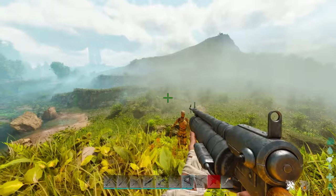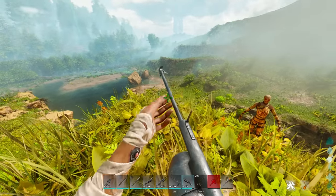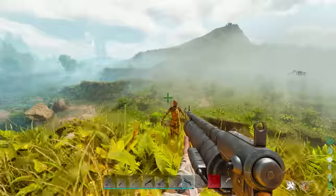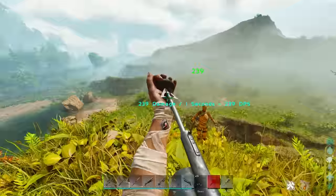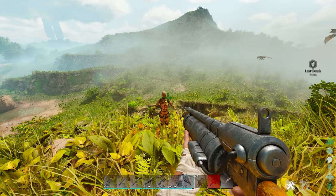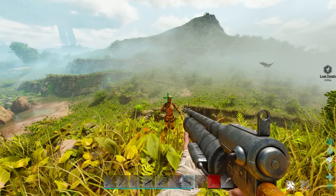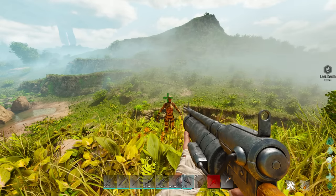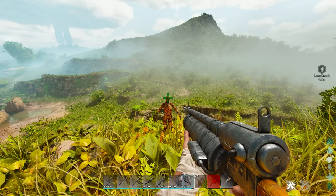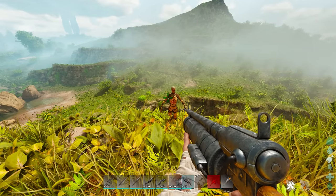Coming in at number seven — and this is a partial future list item — the harpoon launcher. It doesn't do very much damage right now and has insane bullet drop and travel time. But this is more of a future usage weapon: when nets release in ARK, this becomes a net gun, essentially taking people and tames down. Pretty much anything medium and smaller can be netted, and higher-level harpoon launchers can even net larger tames up to a rex. Nets give you a bola-like effect, tying something to the ground for a chunk of time.